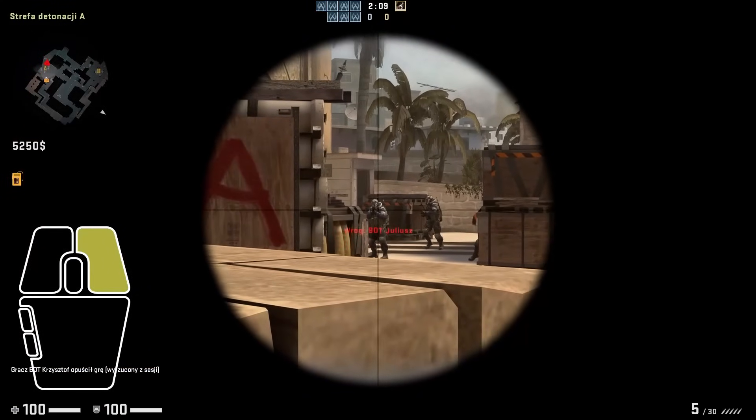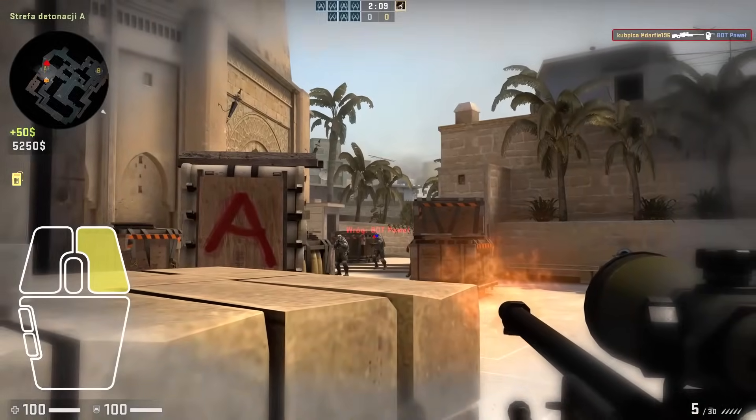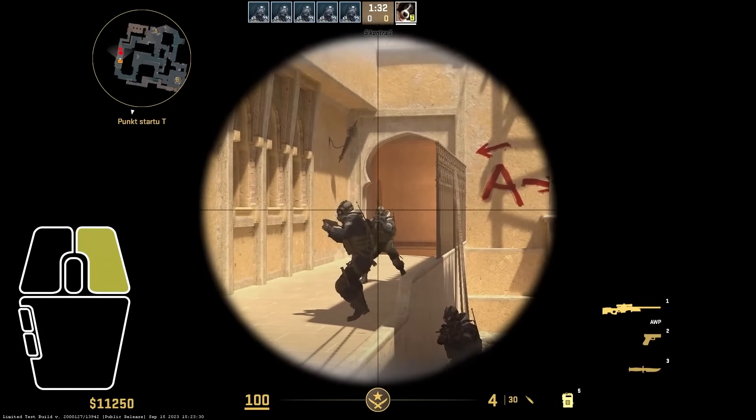Here is the difference between shooting in CSGO and CS2. In CSGO, what you see is what you get. In CS2, what you click is what you get.